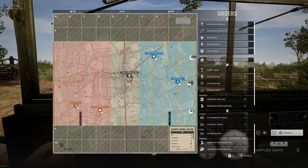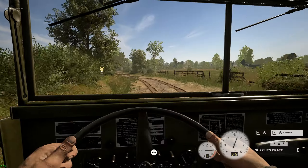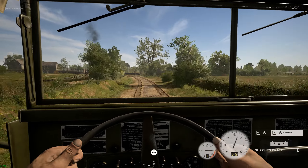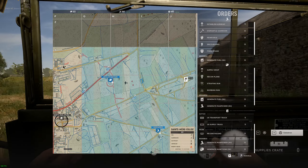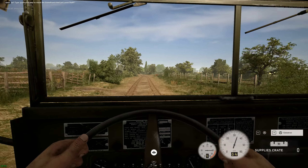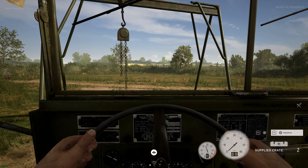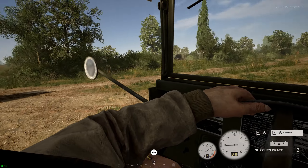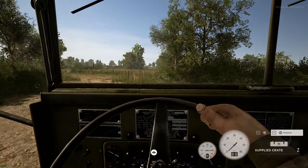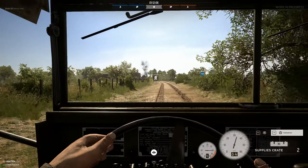I'm out of supplies, so it's time to get more. You can refill your supply truck by going back to any HQ and driving near the resupply area. Now that we have the northern part of the map figured out, let's try and do something similar in the south.